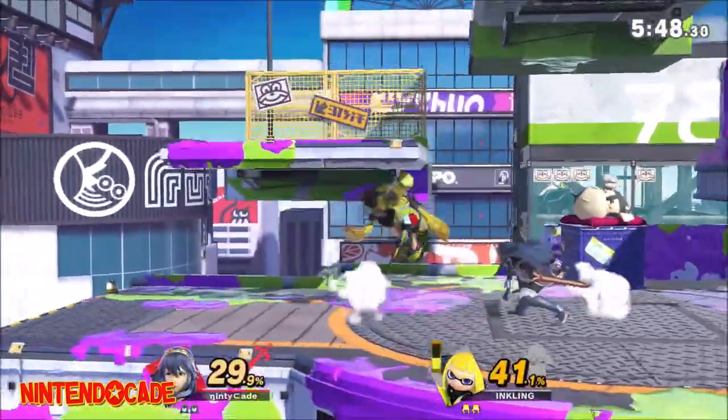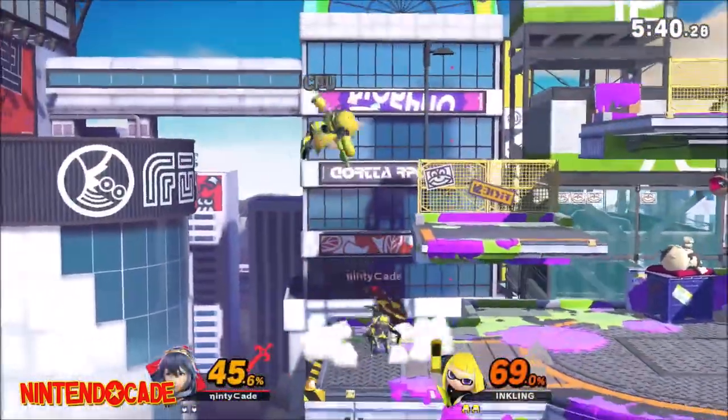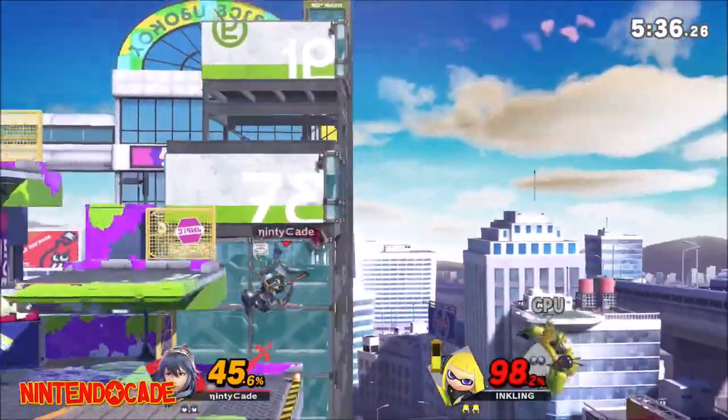Alternatively, there is a Splatoon 2 inspired Splatfest version of Moray Towers which takes place at night with Judd and Little Judd dancing. I randomly encountered this stage and was wondering if there's a way to select this version when desired rather than by chance.